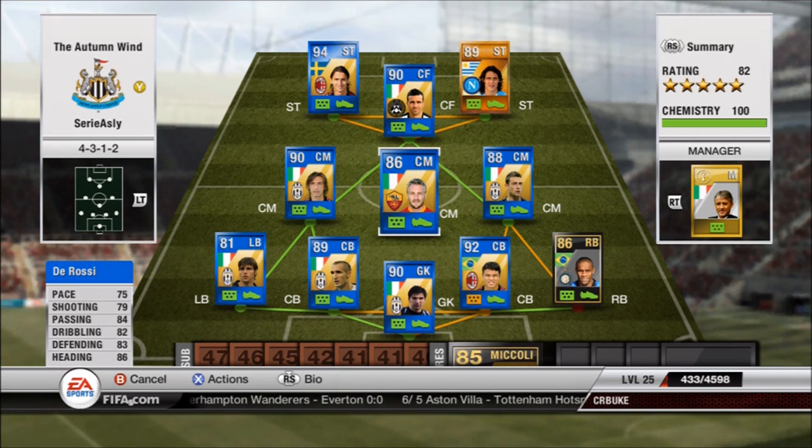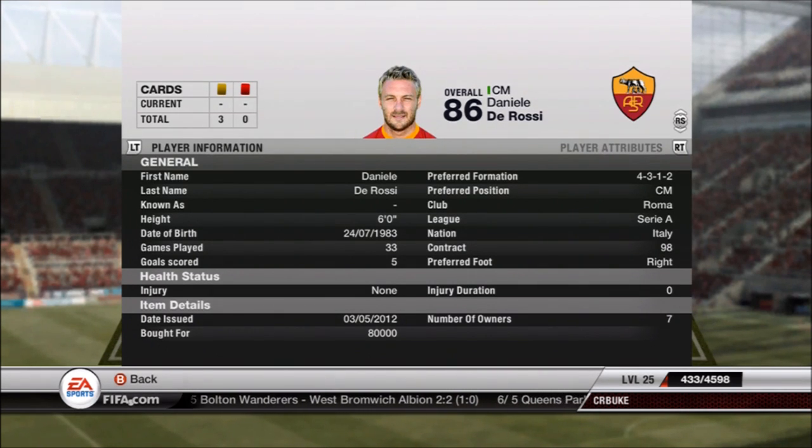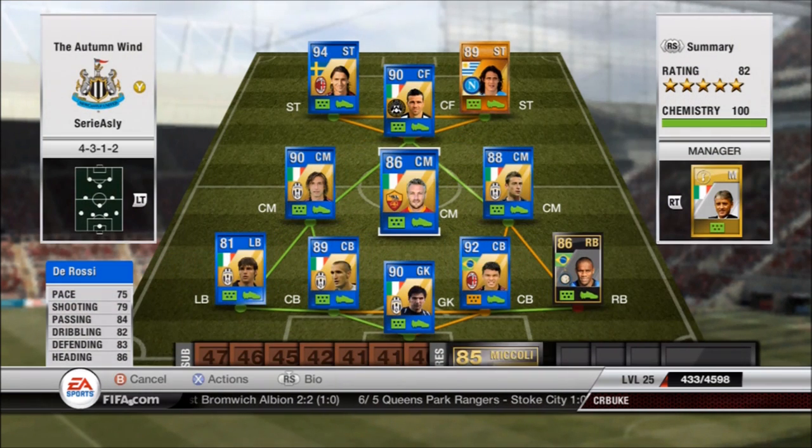Team of the Year De Rossi — what more can you say? Great passing, great dribbling, great defending, great heading. Again not the best pace but it doesn't matter — he is like a tank back there. 80,000 coins, which is just ridiculous — an unbelievable price for a player of his quality. A lot of these guys are just insane when it comes to statistics for the price.